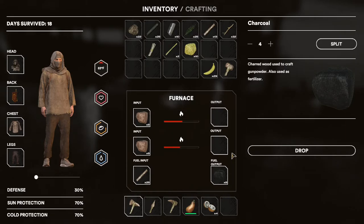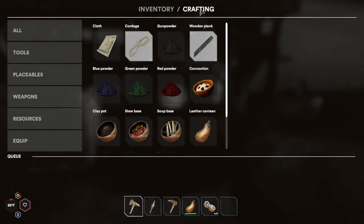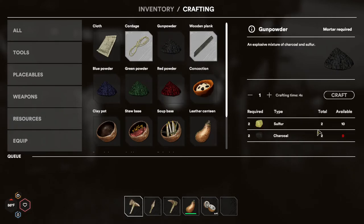Charcoal is important for a few different things. You can use it in farming as a fertilizer, and you also use it to craft several resources, including gunpowder and each of these powders here.